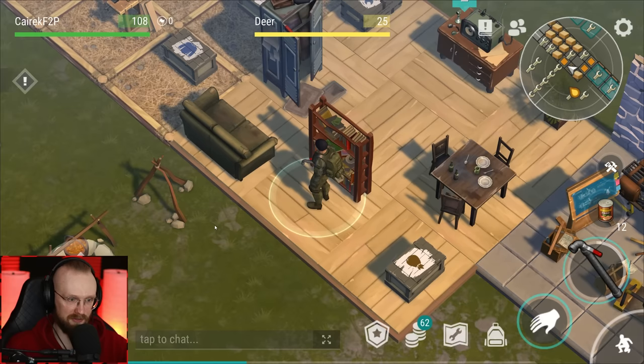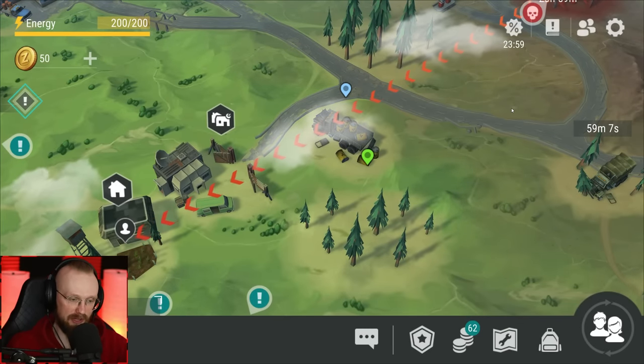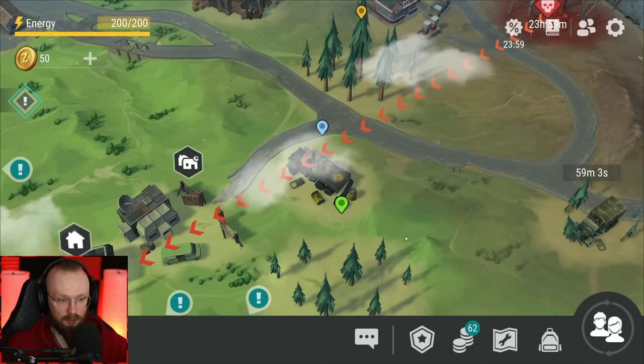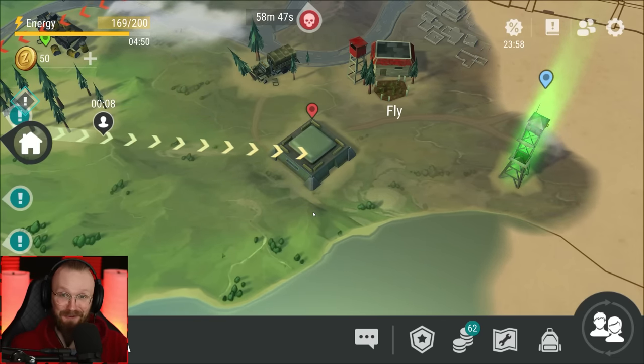We're going to bring them back to Bunker Alpha. On the global map we can see this Abandoned Convoy event — it's not just a regular one. At level 30 you get this event and you'll be able to unlock Sector 7. In order to get to Sector 7 we have to do this event, but we'll do that a bit later as the third floor in Bunker Alpha is waiting for us.